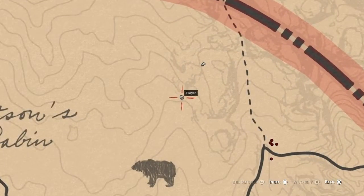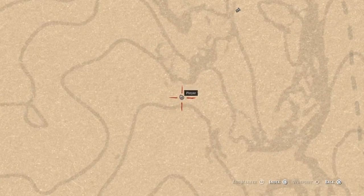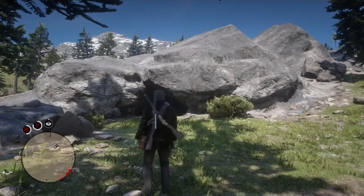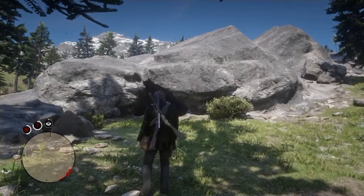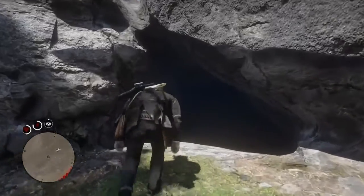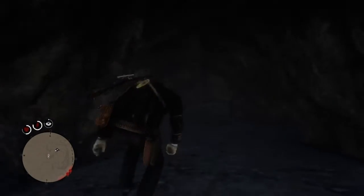For this next one we're gonna head on over to the West Elizabeth territory. This one is gonna be right above the Watson Cabin, by the bear spawning location, and it's gonna be inside of this cave right here. You're just gonna want to crouch and go on under there.